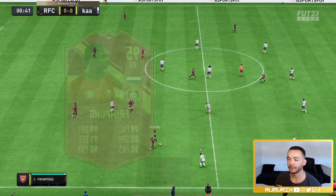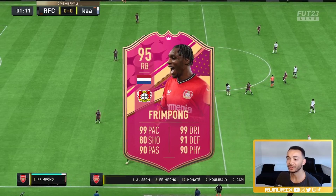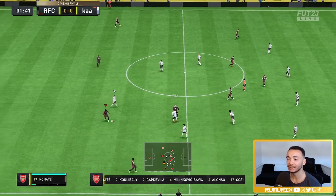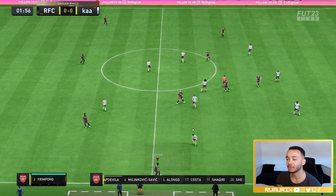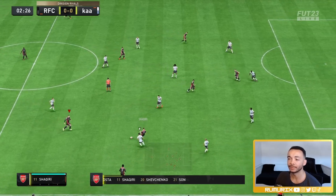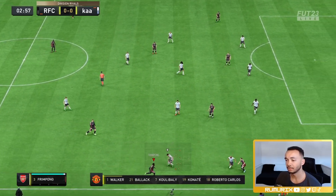We're going to be looking at the 95-rated premium Frimpong. He's got 99 pace and dribbling - we'll definitely be trying that out, seeing how fast he is and how good he moves. We're in Division One Rivals; don't know why I'm putting myself through this, but let's see how good he is.